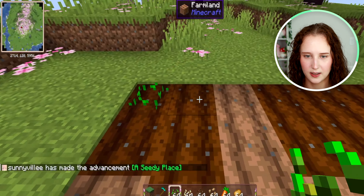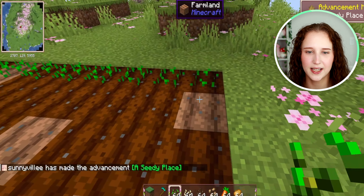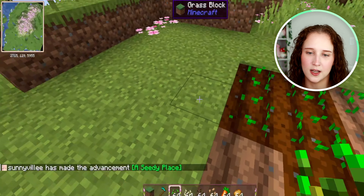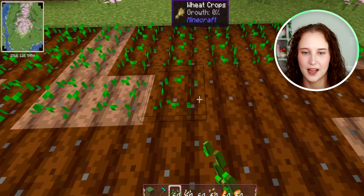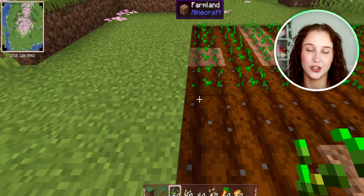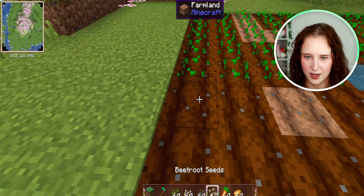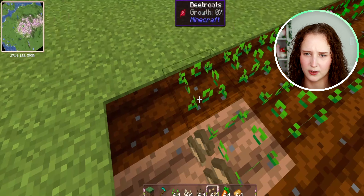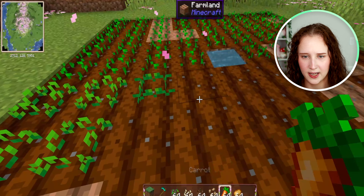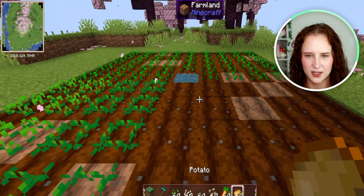Go ahead and place down a bunch — we got the achievement 'A Seedy Place.' You can plant as much as you want. I definitely recommend getting a lot of wheat because you'll need a lot of wheat in this game. Next we're going to do some beetroot — just a few, you don't really need that much. Then we're going to do some carrots and some potatoes.